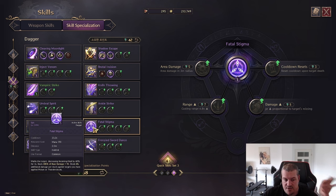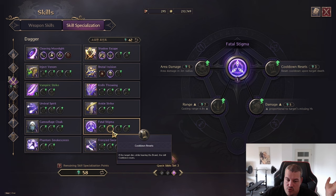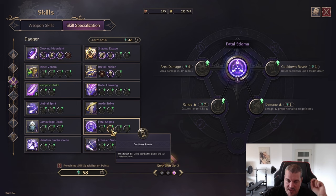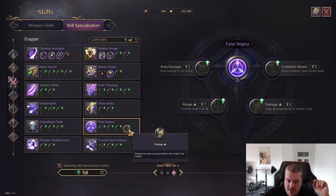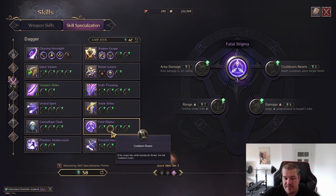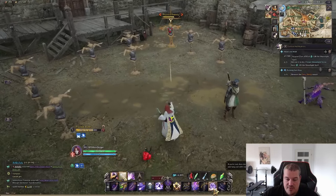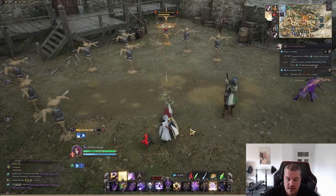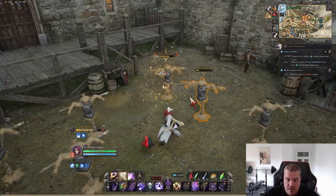Fatal Stigma is similar to the model mark on crossbow — it marks an enemy for damage and reduces healing, useful for killing tanks. You can spec it to hit an area, get a cooldown reset when the marked target dies (very strong in PvE), increase the range to a ranged version rather than melee, and increase damage based on how much HP the enemy has already lost. The cooldown reset makes it much more reliable when combined with the HP-scaling damage.